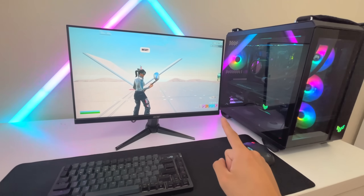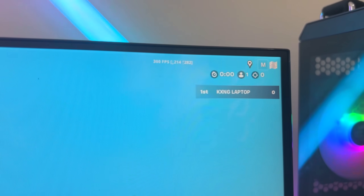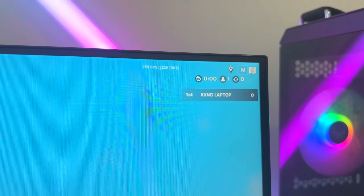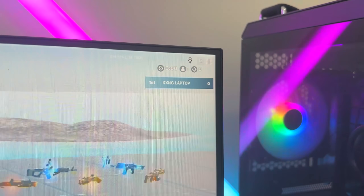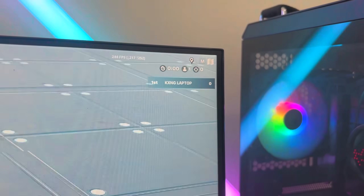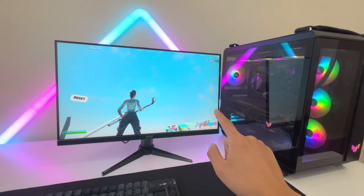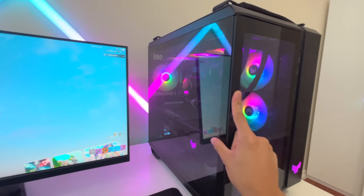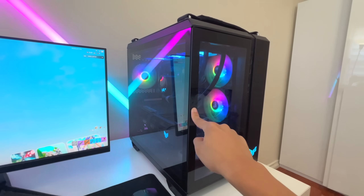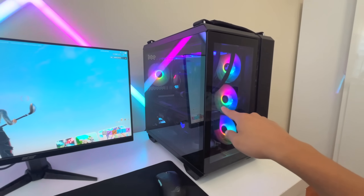Taking a look at the max FPS this PC could get before even resetting it — we're actually getting about 250 to 300 FPS, which is still pretty good but pretty inconsistent, dropping down to around 240 or 260. Originally, when I first built this PC, it ran close to 800 FPS. So it's time to finally reset this thing and then use ChatGPT to optimize and see how good it can actually get.